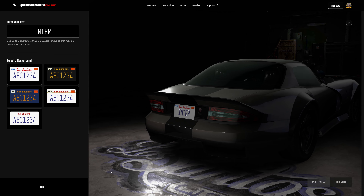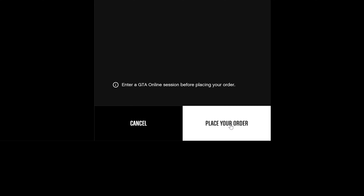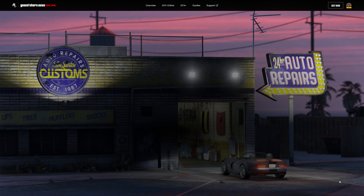Then click the Next button and confirm your order by selecting the personal vehicle you want to place the plate on. Make sure to be in a GTA Online session before placing your order, then click the Place Your Order button. It'll say order received — drop by Los Santos Customs in your vehicle to fit your new plates.